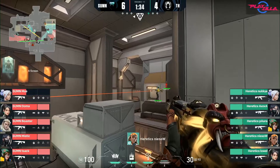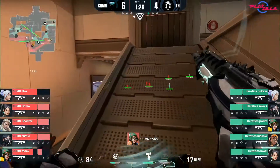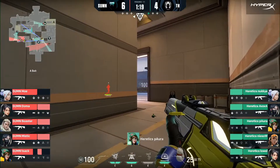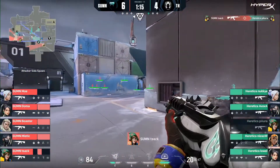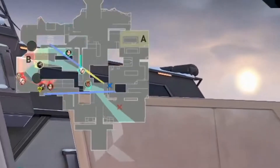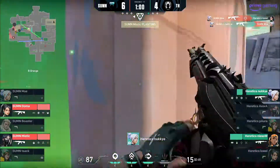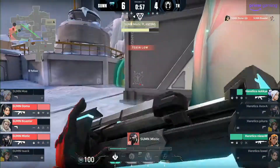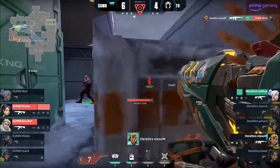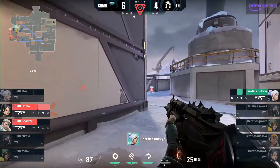Avoba gets pushed back and throws the orb, playing around it. After showing some presence, Summon rotate and push B while Sak lurks mid. I still haven't seen any Viper in any First Strike match playing boldly inside the smoke. Most of you who watch me know I like to play around the smoke, and you can see here in pro play that playing around the smoke might have helped them a lot in certain situations, especially for Avoba. Playing around the smoke would have been extremely beneficial in certain situations. Even though it's a risk, it might have been extremely rewarding for Avoba. Summon win the aim duels nicely and win the round.